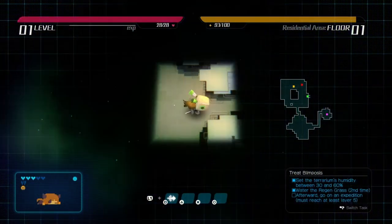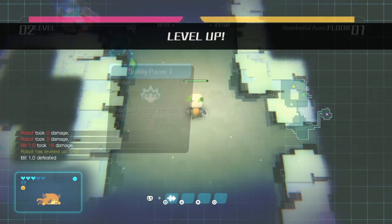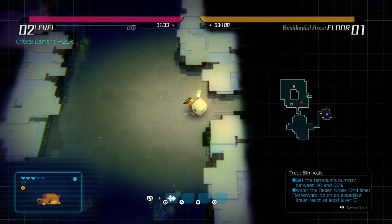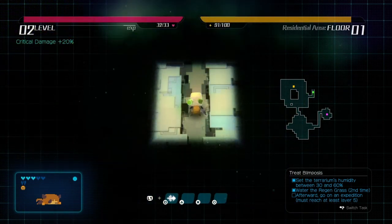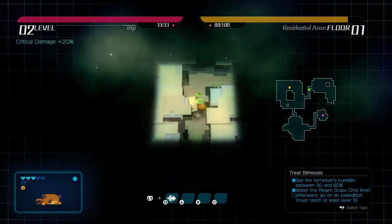Another frustrating thing: enemies don't drop materials. So there's no point in trying to kill as many enemies as you want because they drop nothing for you to craft with later. You might as well try to avoid them as much as you can. If you have to fight, fight. If not, just flee, gather materials, reach the next floor, and turn back.